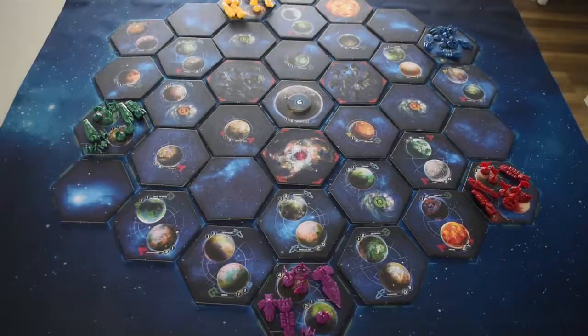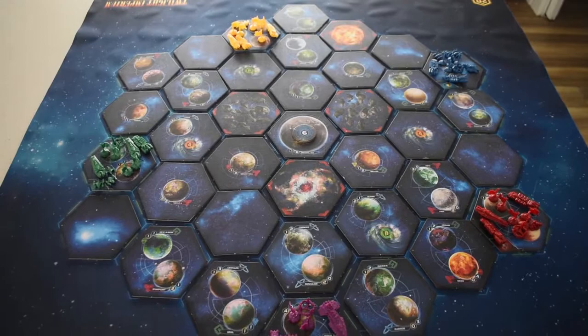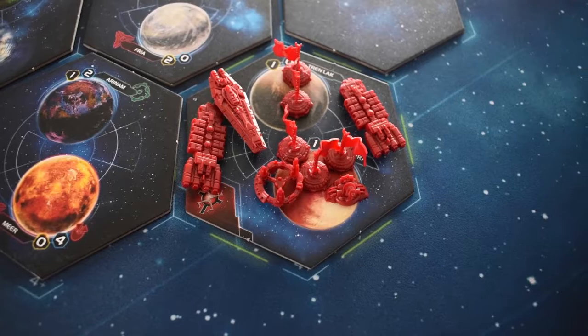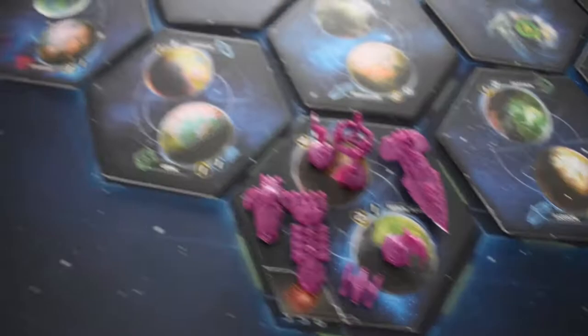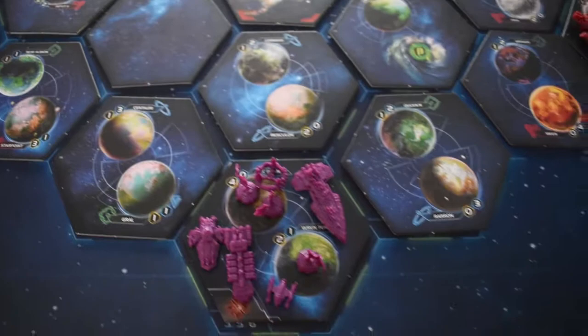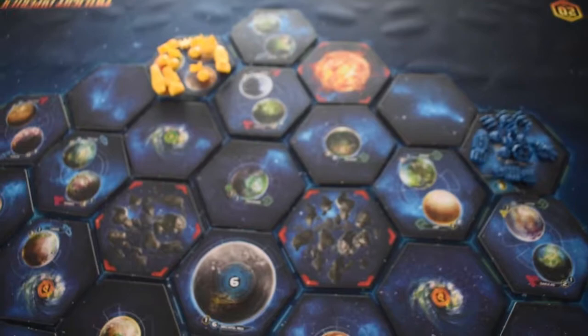I set up for a five player game and this is the full map. We have our races already sorted out. We used the races in the quick start play, randomly picked the races, randomly assigned where they went, and then laid the tiles as per a five player game. Mecatol Rex is in the middle.